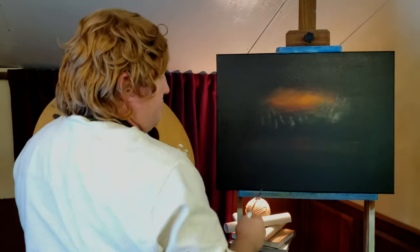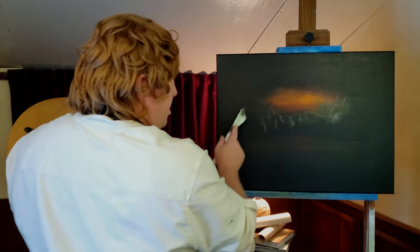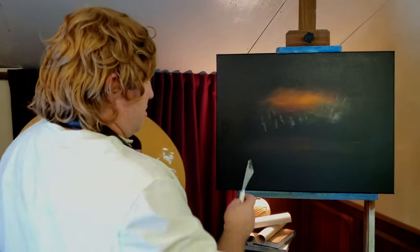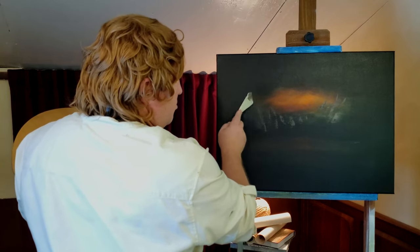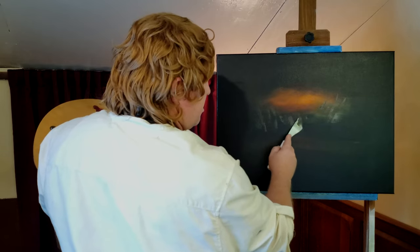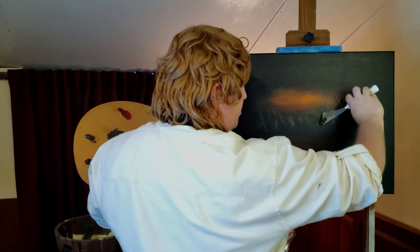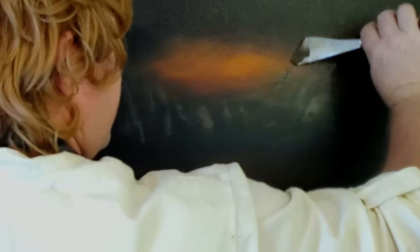These edges are going to be very dark because not a lot of light is hitting those edges. Our poor Fellowship — they're way up there, and they've just seen Mr. Gandalf fall. They still had to make an escape; they had to get away from those orcs. We're just kind of letting that get lost in that bright light. Just pull that up, and on this side I'm going to flip my hand over and make some of these.